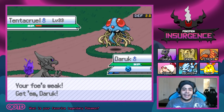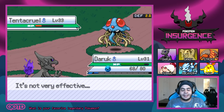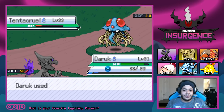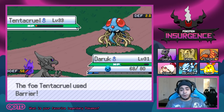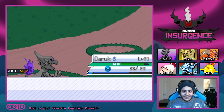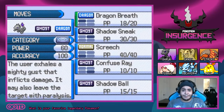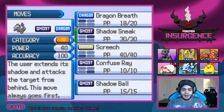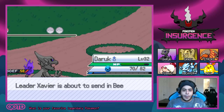Sending out Daruk! The Acid Spray came out but didn't do that much, though it lowered our special defense. Dragon Breath — another move I recently learned for Daruk during training. Going for one more Dragon Breath — that is going to take down the Tentacruel! This battle is pretty intense. We're trying to learn Shadow Ball — yes, I'm going to learn Shadow Ball. Getting rid of Shadow Sneak and learning Shadow Ball, which is much stronger.